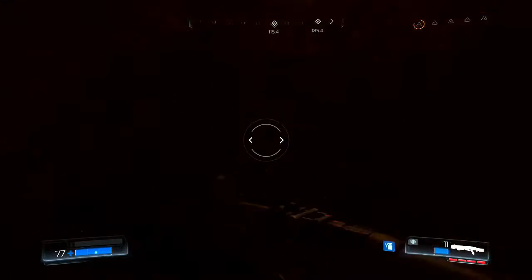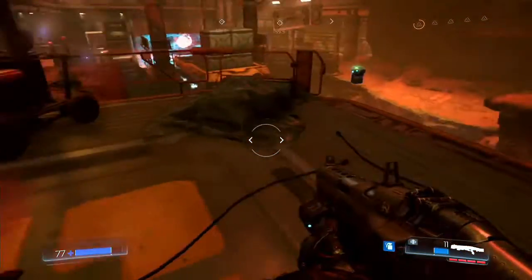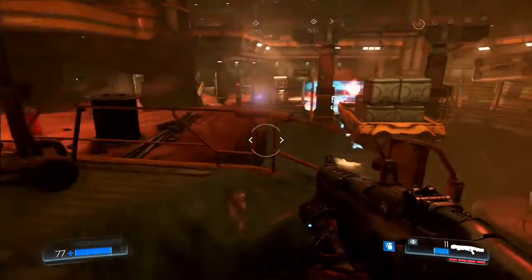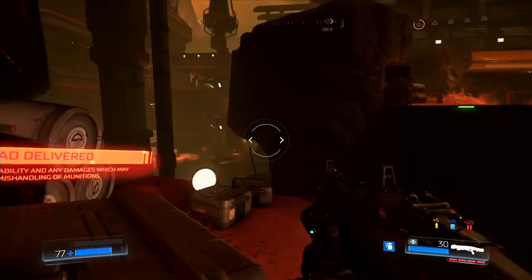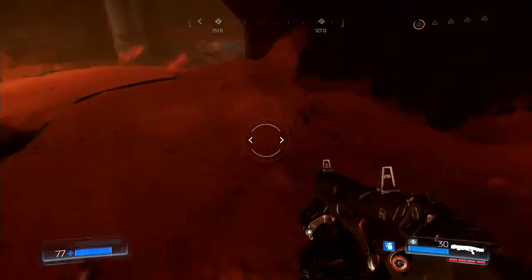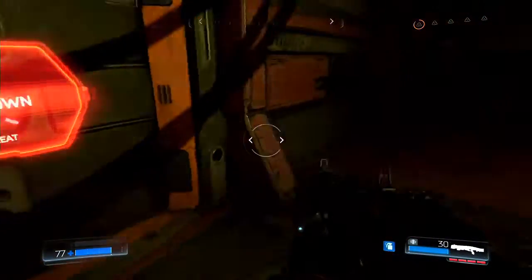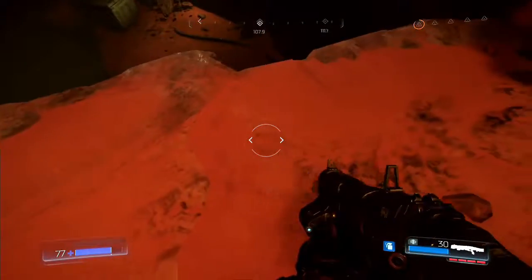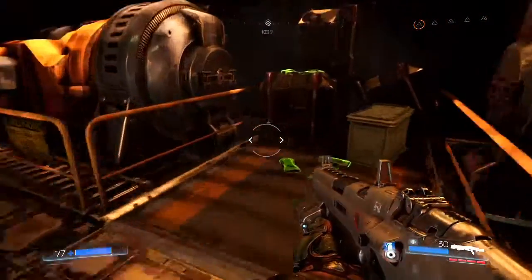We've got a weapon upgrade point from completing one of the challenges — go us! Can I jump up there? No. Phase drone, come here. And why are you going down there? How do I get down there? That is ammunition. I can hear something in there but I don't know what it is. Demonic presence detected, neutralize threat. Armor — ooh, armor!